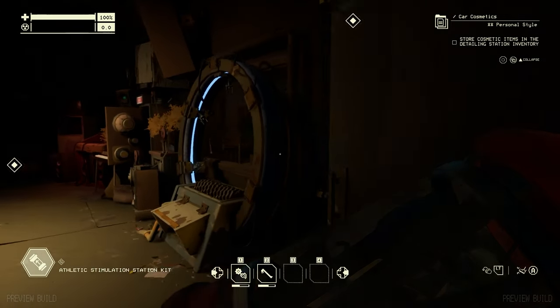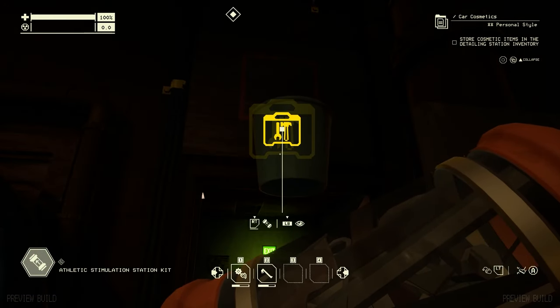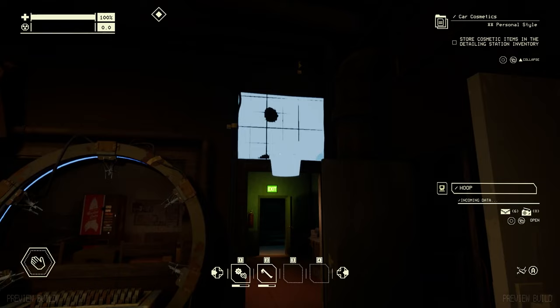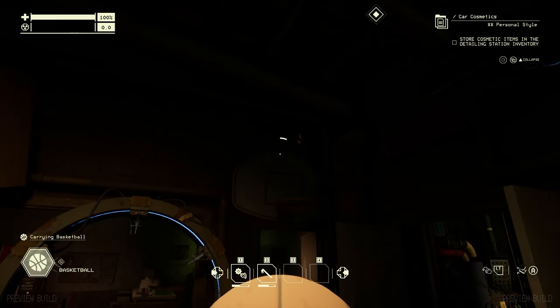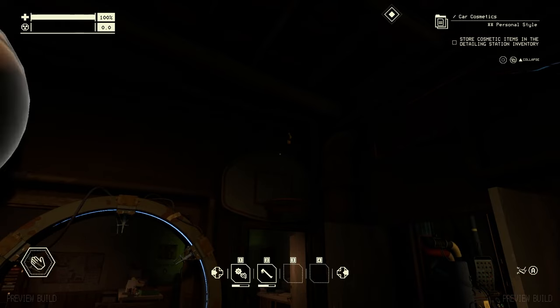Speaking of odd things in the garage, you can install your very own athletic simulation station to use in between going on supply runs and doing basic maintenance. I'm gonna need to practice.